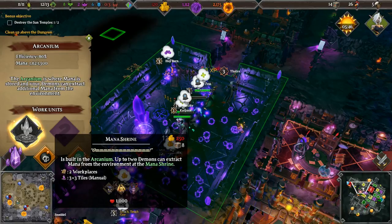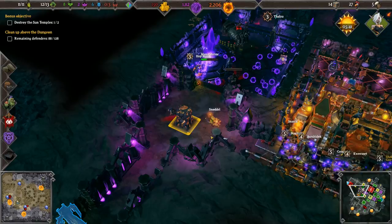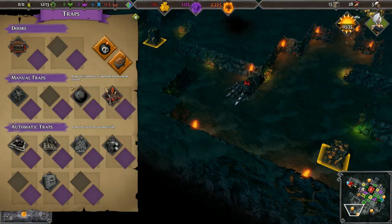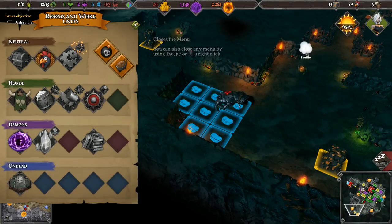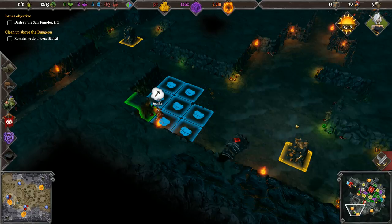Unfortunately we also need to replace the mana shrine now, which is only 250 gold but right now we have almost none. So how about that treasury - that will also cost us a little bit. Fortunately the treasury isn't very expensive. That will make gold gathering faster.